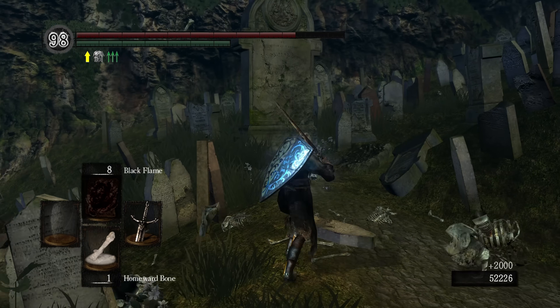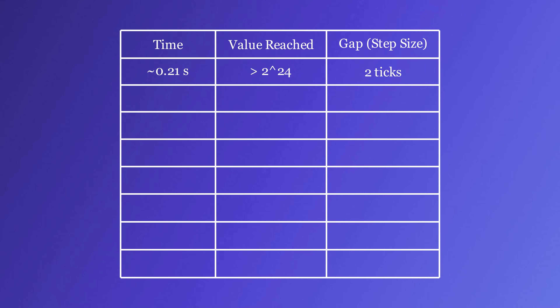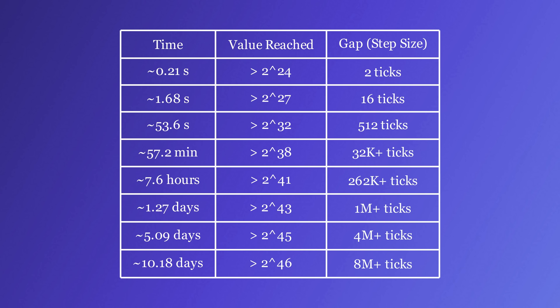We can actually do the math to figure out just how long it'll take for the floating point precision to degrade. Check out this table. Since we know the game is reading the hardware timer running at 80 million times per second, we know it takes just 0.2 seconds for floating point precision to lose the ability to convert all integer numbers without rounding. But wait — it says 10 days? That's not right. The last event was after 14 days. My assumption's all wrong.